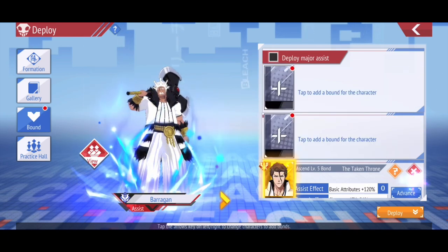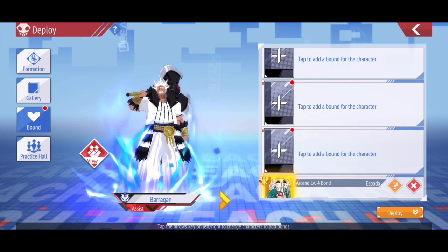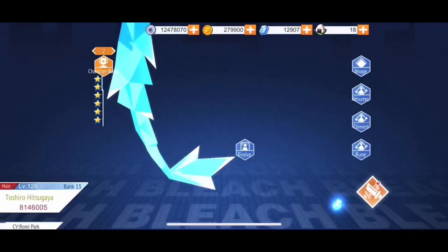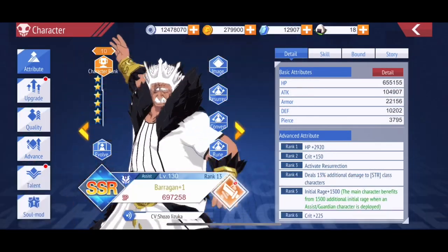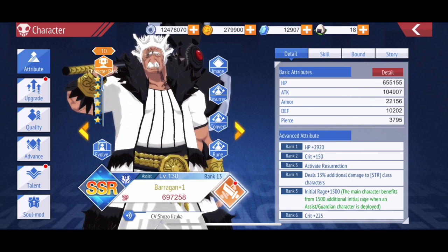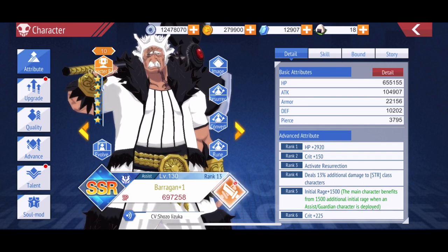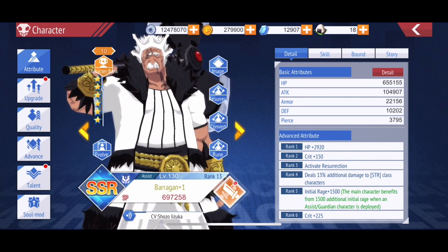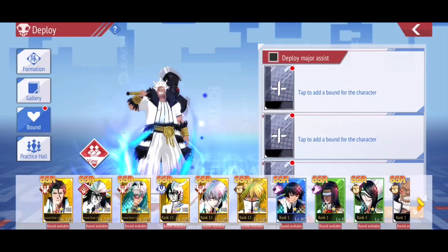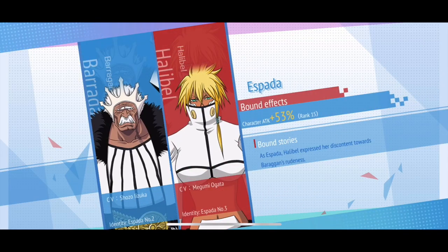Let me go back to my bonds and show you how it all adds up. If I remove all of them, you can see Berry right now is only at about 100,000 in attack — that's pretty much the base character by himself, even though he has the attack books and all the attack traits. But if I start adding the bonds back, the first one already brings me to about 1.6 million.